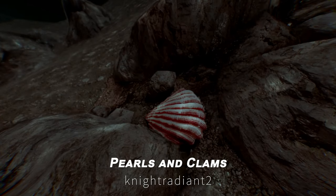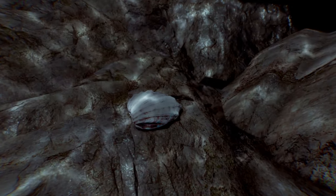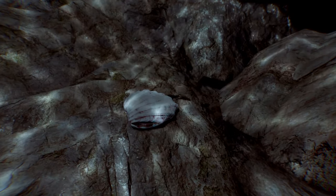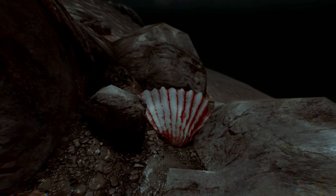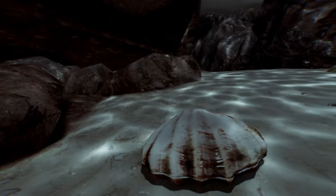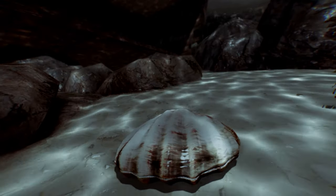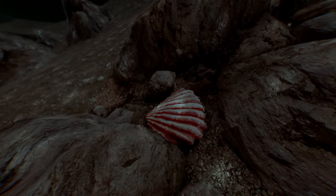Next up is the Pearls and Clams Base Object Swapper. This mod replaces clams, oysters, and pearls with new high-resolution versions. Using the base object swapper, it randomly places new models throughout Skyrim and Solstheim. It includes 6 new clam and oyster models, 3 texture variations, and 6 small pearl and mother-of-pearl models.